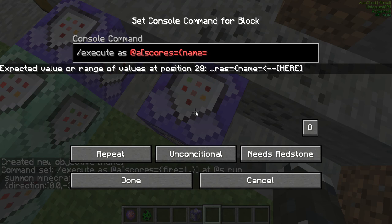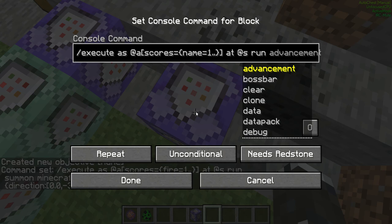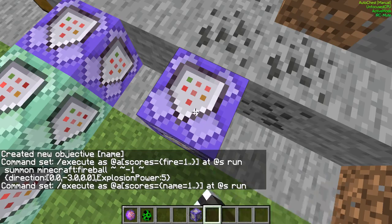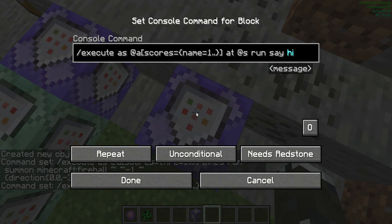The scores condition is: the scoreboard equals 1 and above (one dot dot), then at @s run, and then the command. For example: say hi.